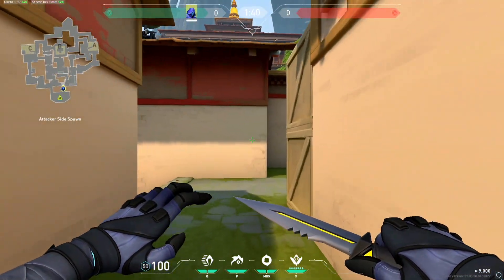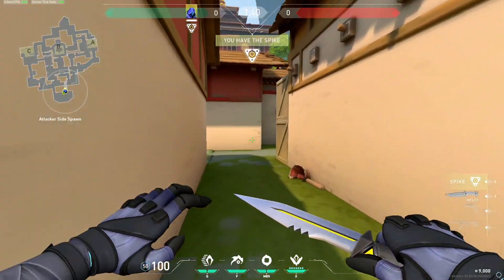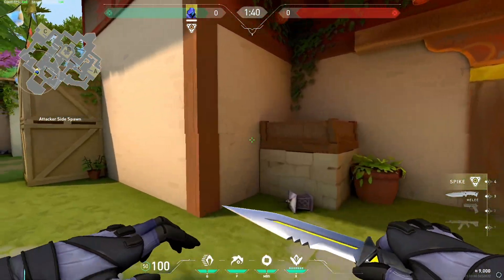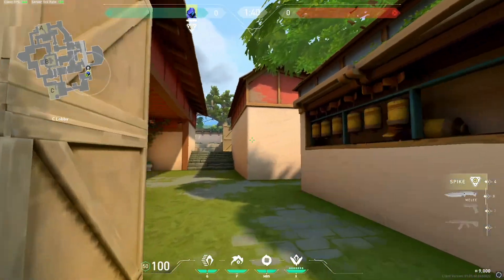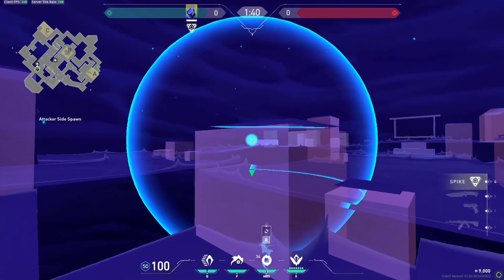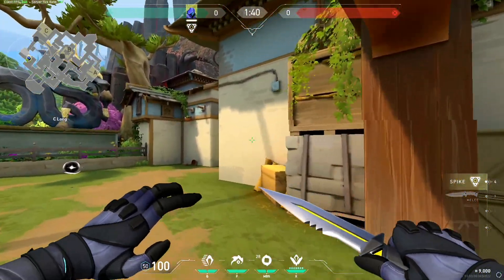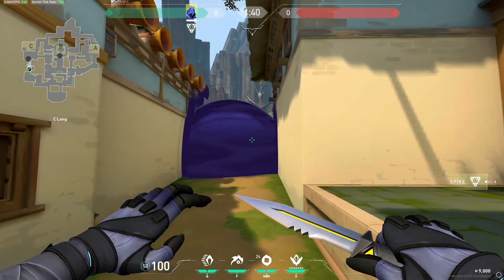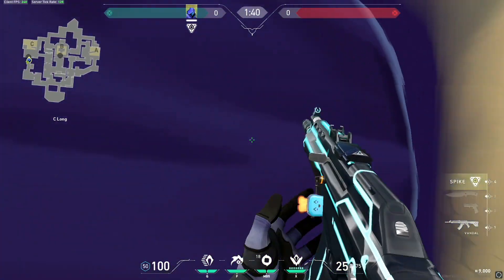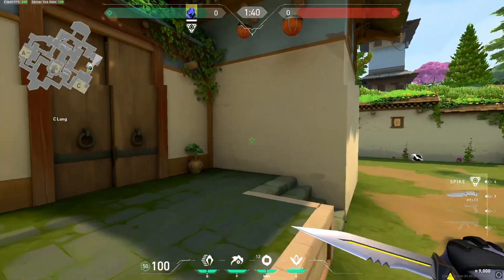Let's quickly talk about an Omen-favored map — a map that favors a more default playstyle. When you're playing Omen on Haven on attacking side, most of the time you're going to be using your smokes for map control, whether that be smoking top B or smoking top C. The reason it's good to smoke yourself off at top C and top B is because these long sight lines are heavily favored by operators.